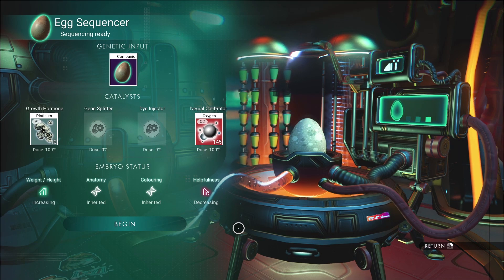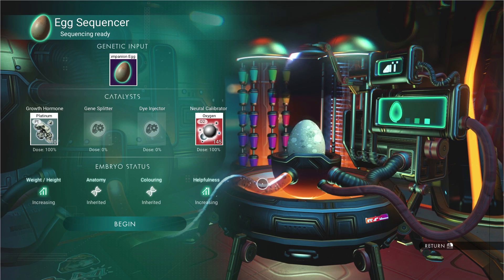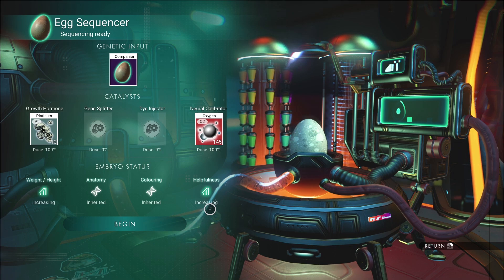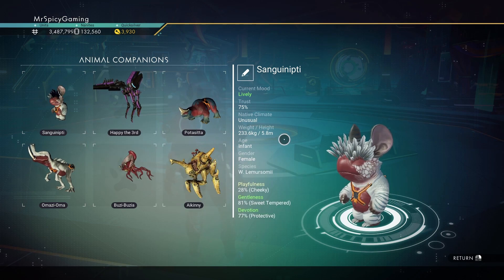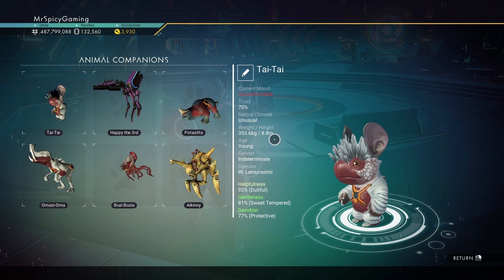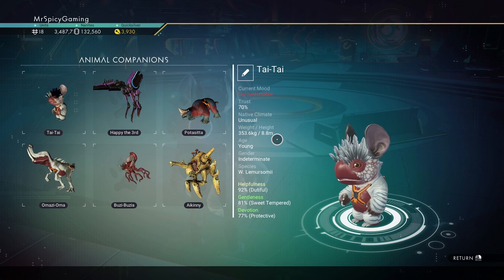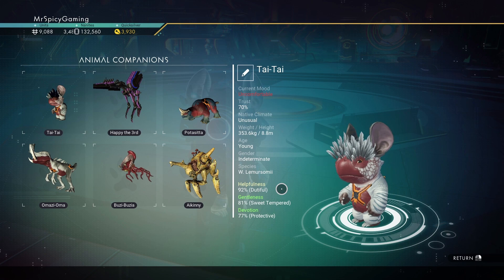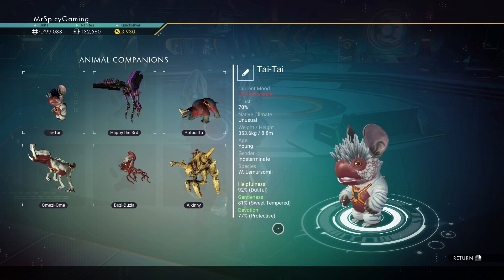If I take this other creature that has a playfulness value, and the first run I put in oxygen to increase the helpfulness, you see it says 'decreasing.' But without even hatching the egg, just doing a second sequence by adding oxygen again, now my helpfulness is increasing — going into the positive — as opposed to before where it was negative, meaning playful. The parent here is 5.8 meters in height and was 28% playful. But the offspring is now 8.8 meters in height — that's 3 meters increase from six rotations — plus I went to a positive on the helpfulness at 92%. One more sequence for helpfulness would make it 100%, two more on devotion would be 100%, and one more on gentleness could also reach 100%.